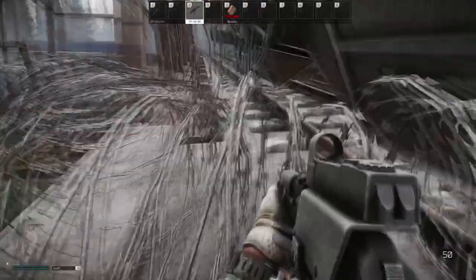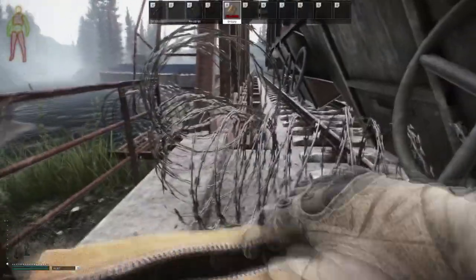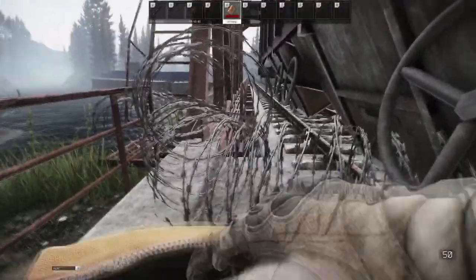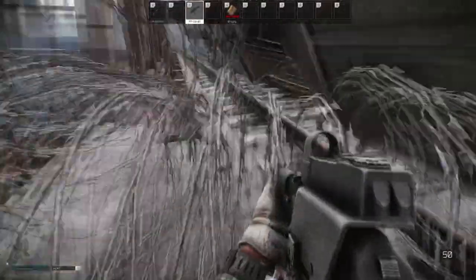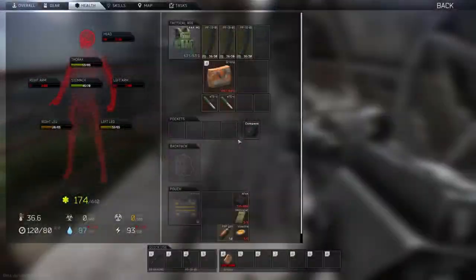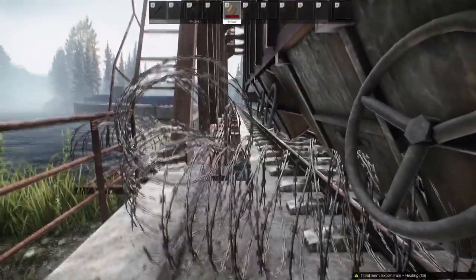Unfortunately there isn't a method out there that's much faster than this, so it is a real grind if you want to get max Vitality, or even if you're trying to do it for the hideout. If you do this for about half a raid you're going to be able to get about 4 points per raid on your Vitality. But it's much better to do it for about 5 to 10 minutes and then head to the extract and just get the raids going really fast, so that you can get that massive boost that you get at the beginning.